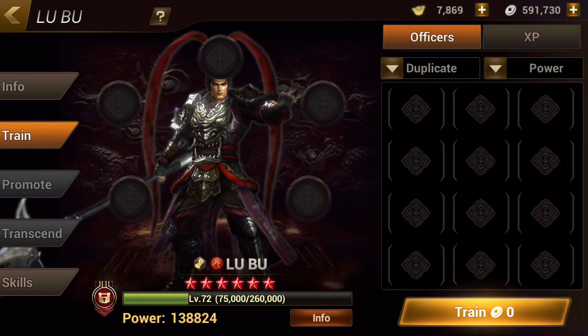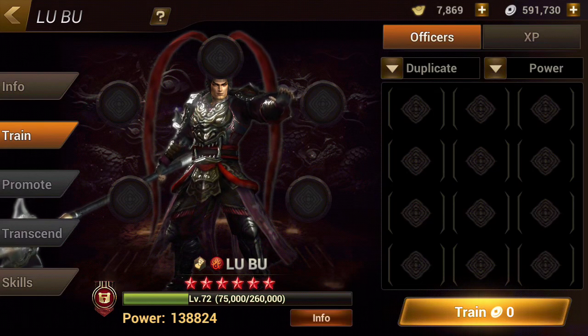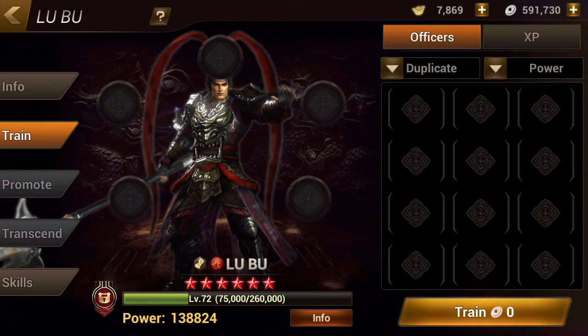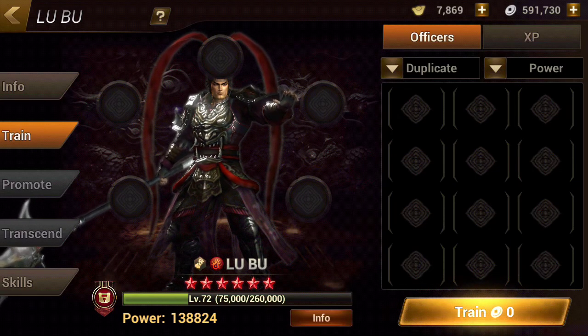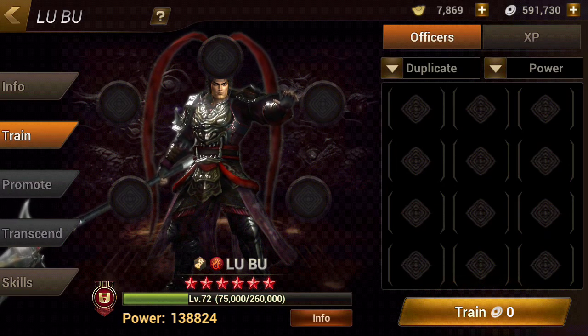Now the only thing I'll be doing is just increasing his level to 80 — his attack, defense, critical attack, critical dodge — anything that could make him a powerful officer for me in the campaign.